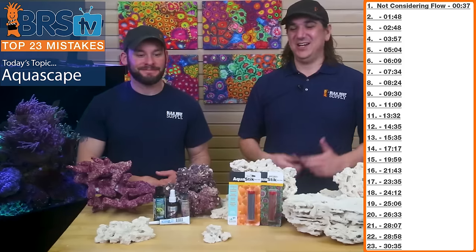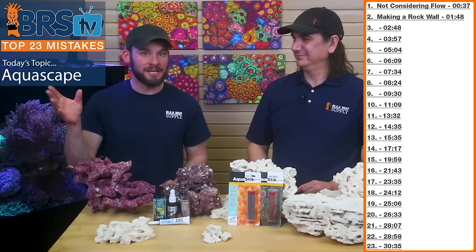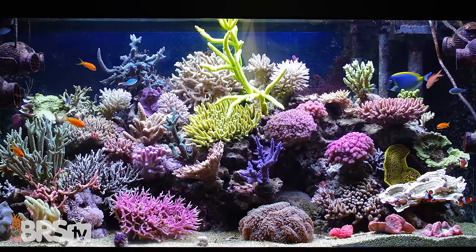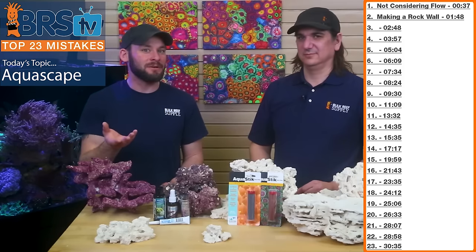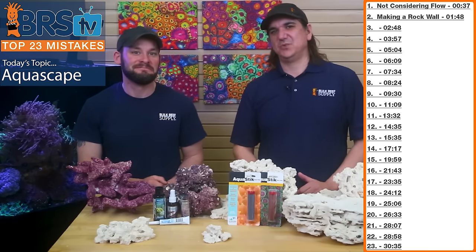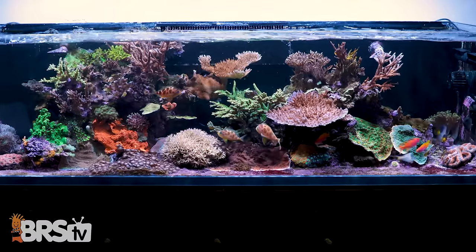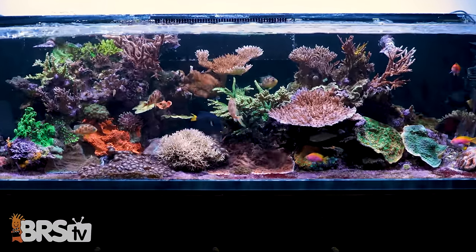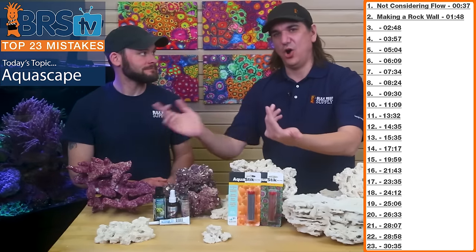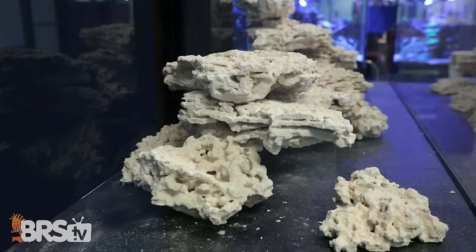Fail number two is closely related: making a rock wall against the back of the tank. All the detritus that gets stuck back there can't be cleaned without tearing apart your whole rock structure. Fish can go back there and hide where you'll never see them. This is a bigger fail three years down the road when stuff piles up and you can't clean it. Moving rock off the back creates flow all around the structure, creating turbulent points — a way better option.